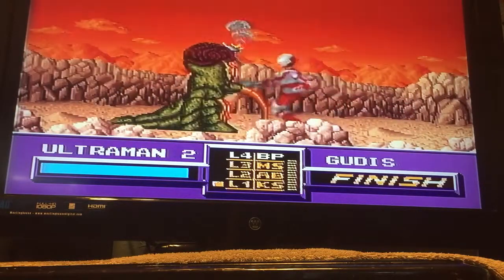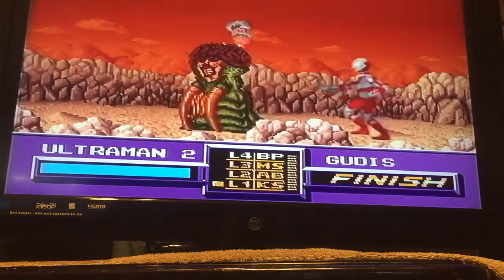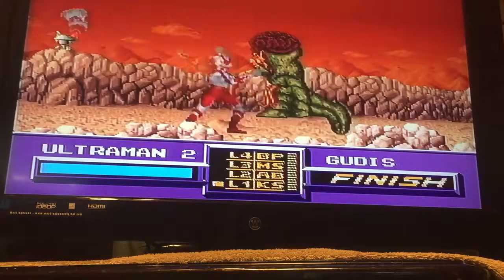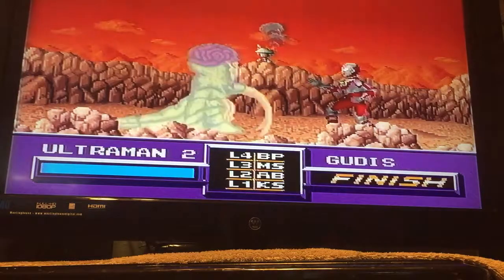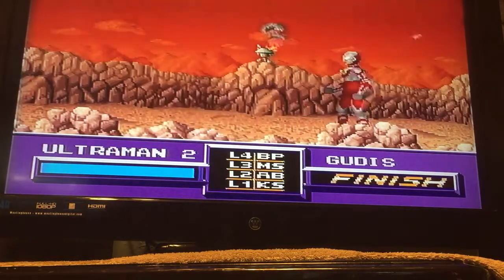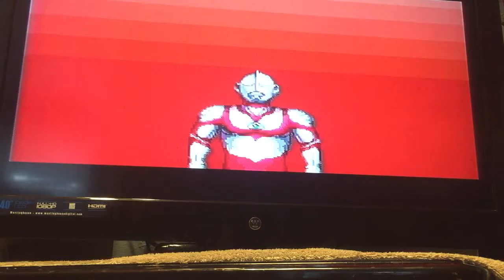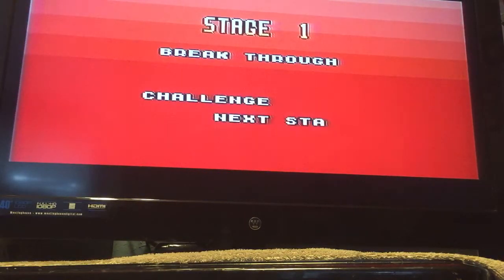I have to keep throwing him over until my power is charged up, because I have to keep him at finish so I can finish him off. Now blast him — to do that, press the right button on your controller four times, then press B to blast, or Y. We got Stage 1 breakthrough — next stage!